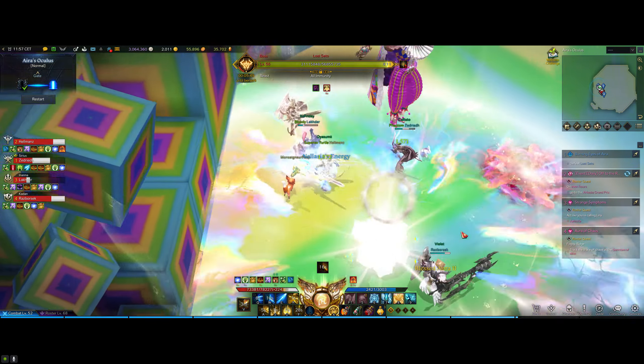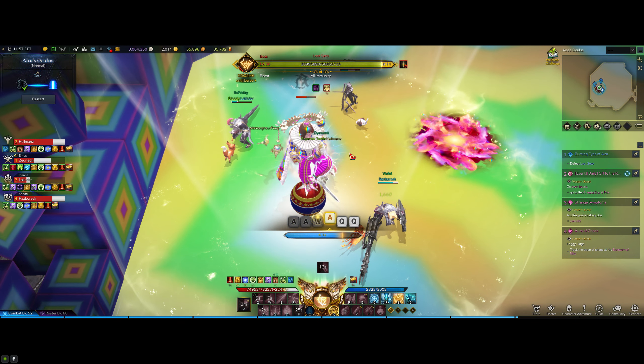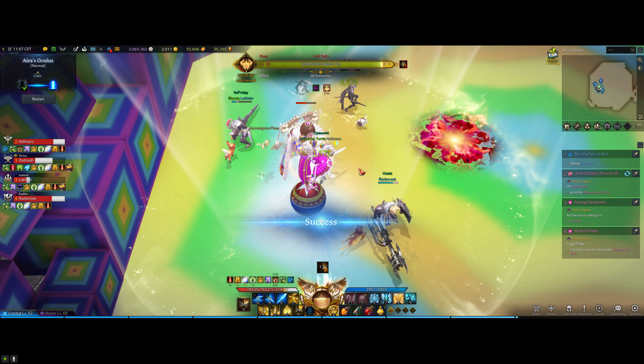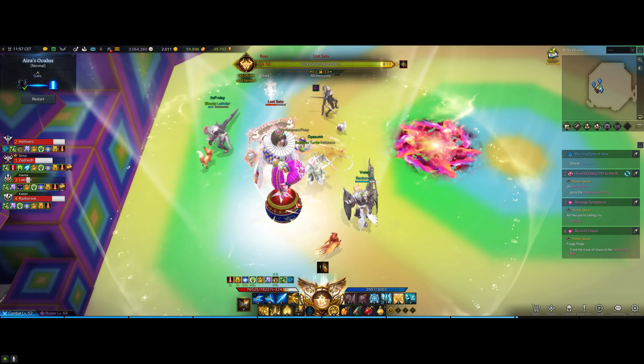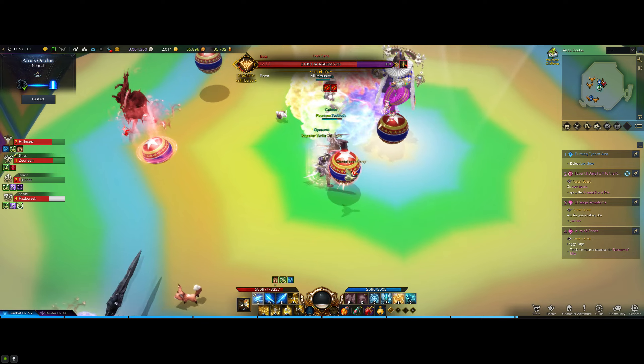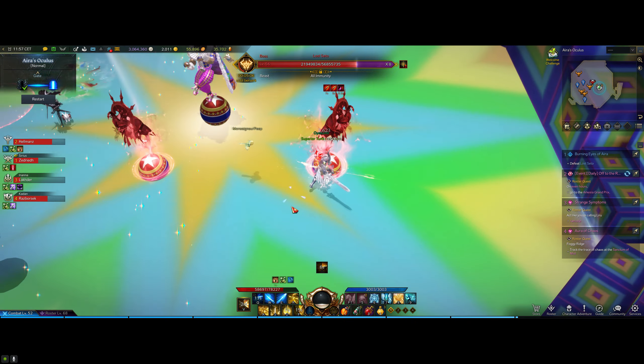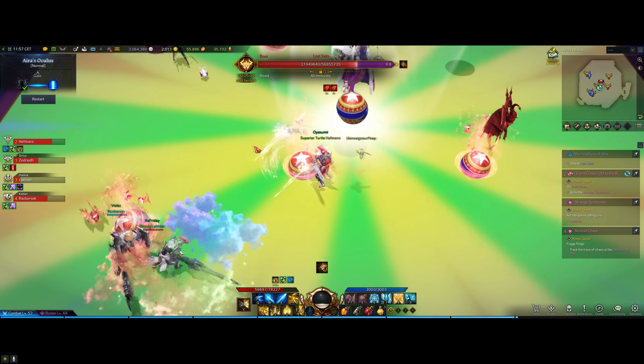The first one is right here where the boss will incapacitate everyone and show a sequence of button presses on your screen that you have a few seconds to perform, otherwise you're gonna be hit by an aoe that does a solid amount of damage. Another one is right here where the boss will start spawning balls all around the arena and you need to destroy as many of these as possible, because if you leave too many of them up the boss can actually wipe you.